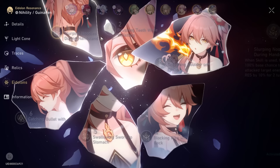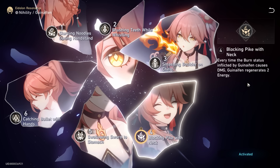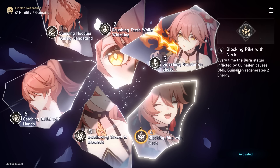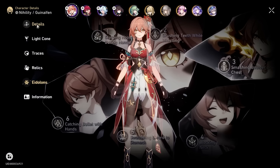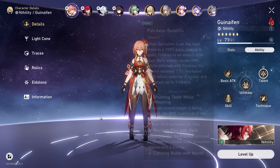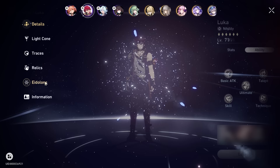Gui Naifun has no truly critical Eidolons, though E4 and E6 are a bit better. E4 allows energy regeneration every time burn deals damage, giving her more damage and utility and making her easier to build without heavy energy restoration requirements. E6 increases the fire kiss stack cap from 3 to 4, increasing her damage amplification further — overall strong but not game breaking. She's a very stable character throughout her Eidolons, and if you're playing her, picking up more copies brings good value.